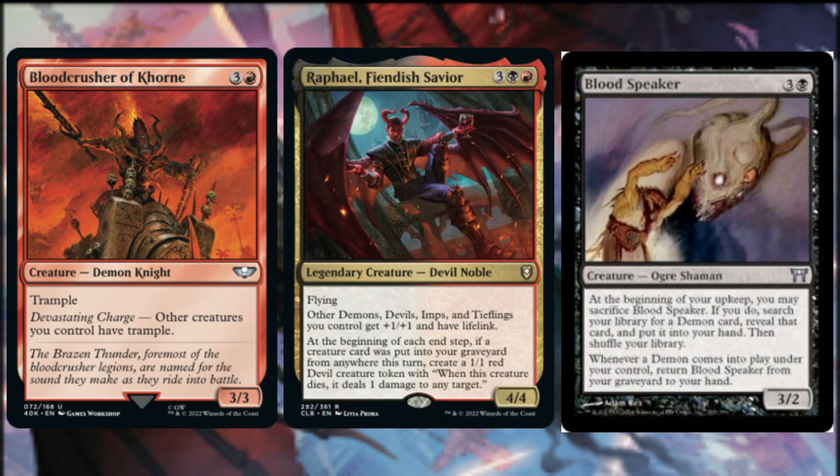Now let's close out with some additional cards that synergize with and enhance our Demon Tribal theme. If any of our demons are lacking Trample, Bloodcrusher of Khorne has it and gives it to other creatures we control as well. Raphael, Fiendish Savior, gives other Demons, Devils, Imps, and Tieflings we control plus one plus one. At the beginning of each end step, if a creature card was put into our graveyard from anywhere this turn, we create a 1/1 Red Devil creature token that deals one point of damage to any target when it dies. Bloodspeaker is not a Demon, but it synergizes with our tribe in amazing ways — at the beginning of our upkeep, we may sacrifice Bloodspeaker to search our library for a Demon card, reveal it, and put it into our hand. Whenever a Demon enters the battlefield under our control, we may return Bloodspeaker from our graveyard to our hand. We can cycle this Ogre Shaman from graveyard to hand to battlefield and back again over and over for the purposes of getting Demons into our hand.